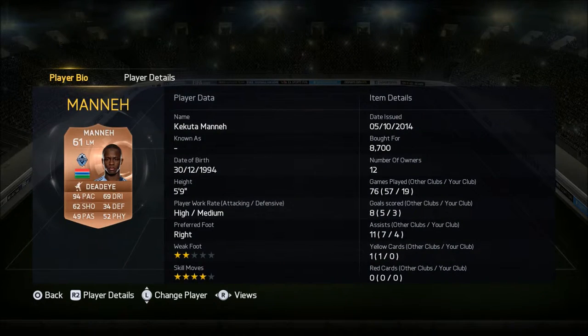Our left midfielder is none other than Kakuta Manor — great player, great technician. He's got four-star skills, 94 pace, and a Dead Eye chemistry style on him. He's the one for the montage. He cost 8,700 coins — a bit expensive for the lad — but he is still a top top player.